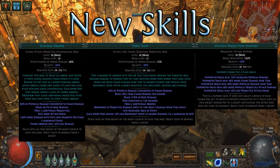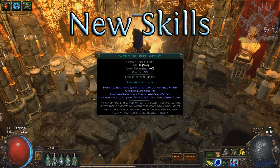Vicious Projectiles is the new name for Physical Projectile Attack Damage Support. It will boost physical damage and both physical and chaos damage over time, at the cost of attack speed. This seems like a good candidate for Caustic Arrow and Toxic Rain. Withering Touch gives supported skills physical damage as extra chaos damage and a chance to wither the target on hit. Each stack of wither makes the enemy take 6% more chaos damage.